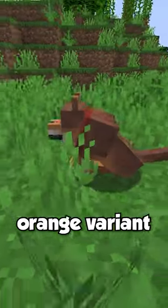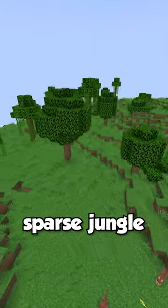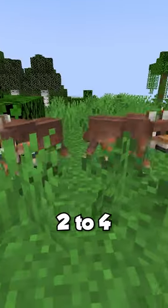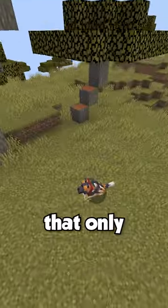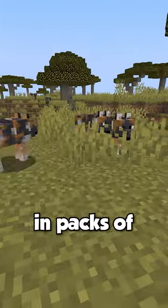The Rusty Wolf, which is an orange variant that only spawns in the sparse jungle biome in packs of two to four. The Spotted Wolf, which is an orange, black and white variant that only spawns in the savannah biome in packs of four to eight.